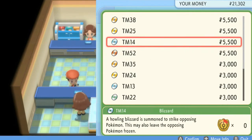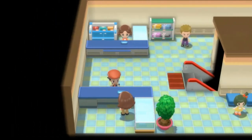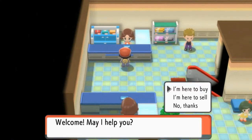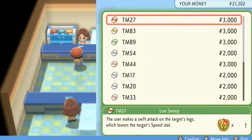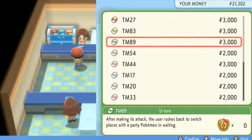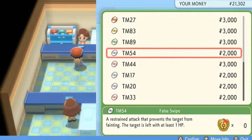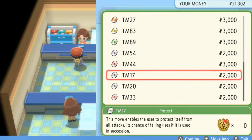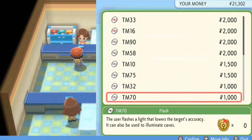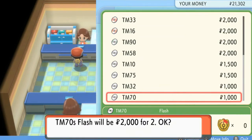Things like Focus Blast, Blizzard, and Thunder are just going to be so inaccurate. I usually like to use them on one specific Pokemon. Here we have the other floor with cheaper TMs. You got TM27 Low Sweep, Bulldoze, U-Turn, False Swipe, Rest, Protect, Safeguard, Reflect, Light Screen, and Substitute — just a whole bunch of moves including Flash. We'll probably buy two of these just in case.